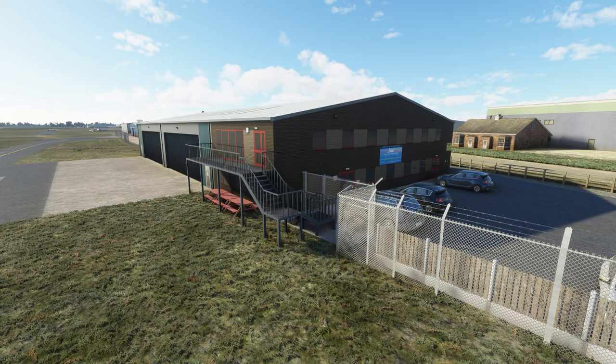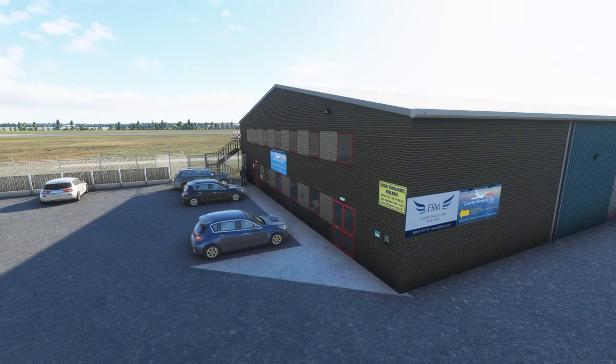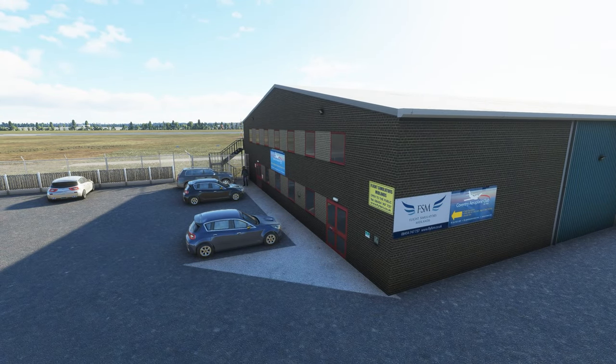He wants to make sure this scenery mimics the real Coventry Airport down to small things like signs, concrete pillars, fence posts - everything - so it looks like a one-to-one scale recreation. You can see on the side of this building the signage for the Coventry Airport Club, I believe, and Flight Simulators Midlands - there's actually a flight simulator inside this building. I'm learning a lot from Morgan about the history. The airport once served holiday charter flights with quite large planes - Airbuses and Boeings - but now it's just general aviation aircraft.